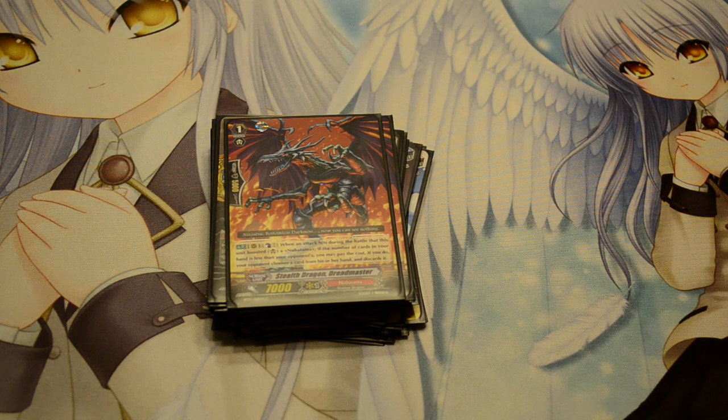Dreadmaster is fantastic either behind Vanguard or just behind one of your other rearguards. When he boosts a unit and that unit hits anything, you can counterblast one — again when you have less cards than your opponent has in your hand — and your opponent discards a card of their choosing.